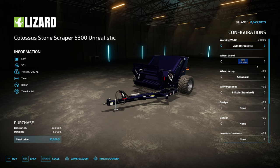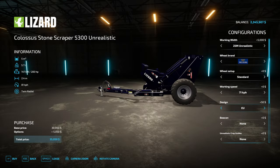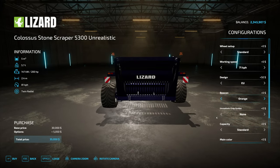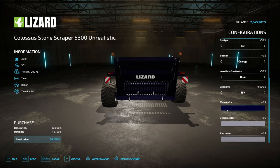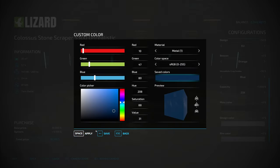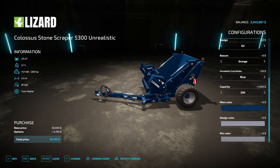25 meters working width — I think that's good. I'll bump the speed down a bit. The EU design looks quite good with those signs. We'll go with orange beacons, blue lines, capacity 25,000, and the tightest blue color of course. Yeah, that looks good!